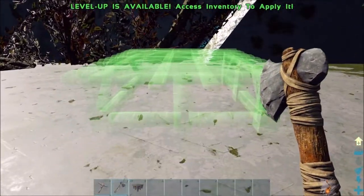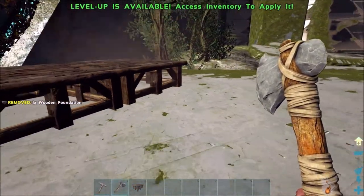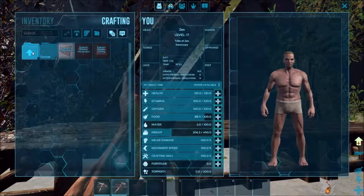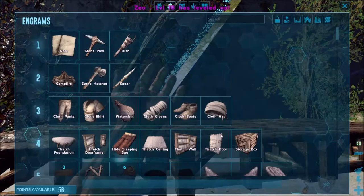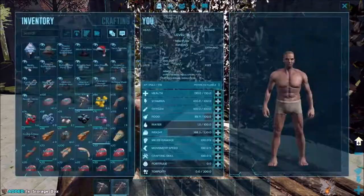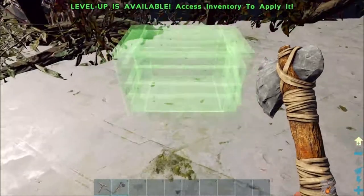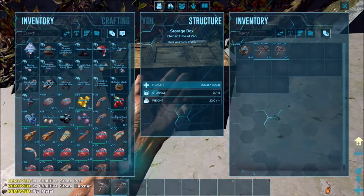We'll just sit this right over here. I'm throwing myself off because I put this where I usually don't put stuff. There we go - I was gonna say what do I need, wood of course. Can I craft anything? Storage box - we will do two of those and I'll pump one more weight. Let's go ahead and place these down. Then we'll put the stuff I don't want to hold onto in there.